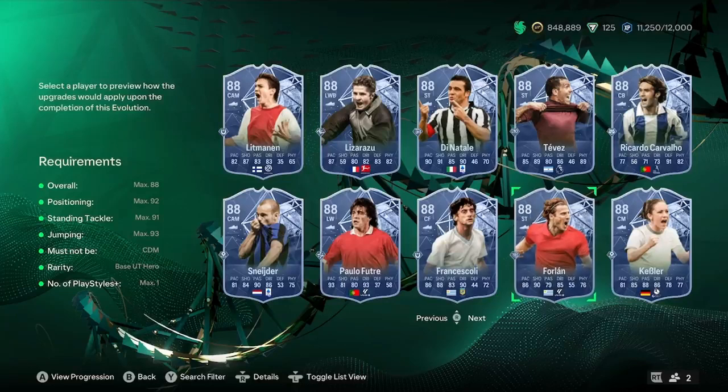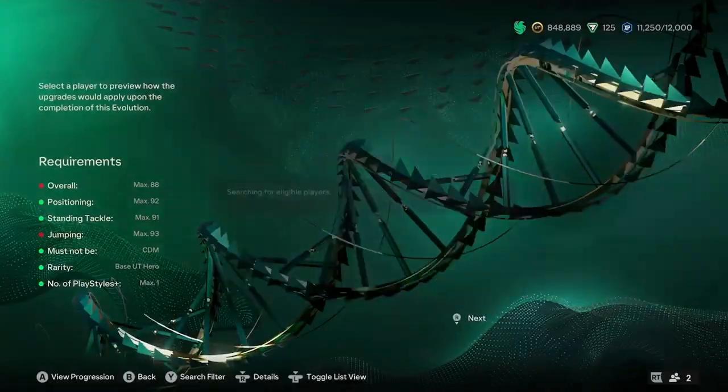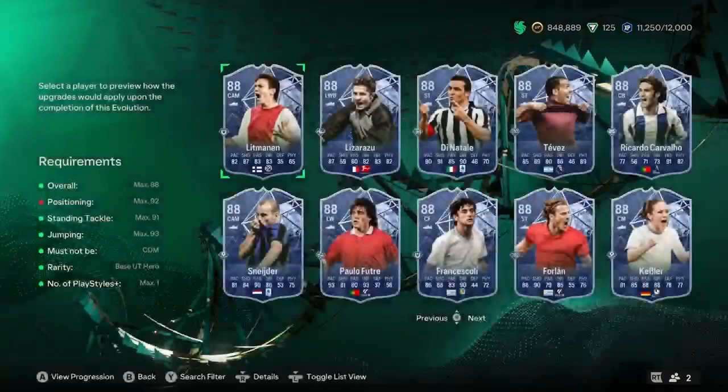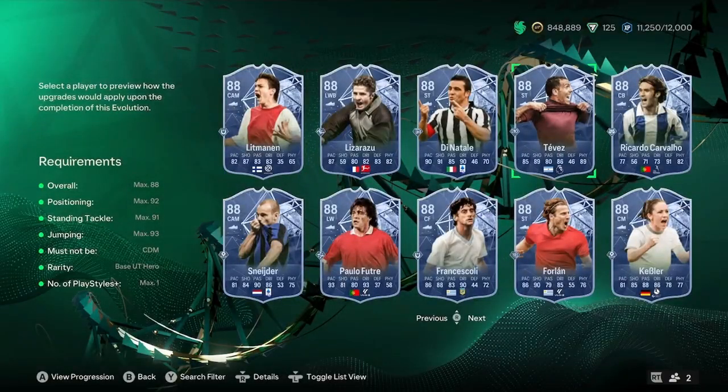You can use Diego Forlan. You can use Carlos Tevez. Litsaratsu also just got a Fantasy FC card, so it's probably not going to be worth upgrading him to a 90 when he's already got a 91 Fantasy FC card. You can use Pablo Futre, who's also got a Fantasy FC card.